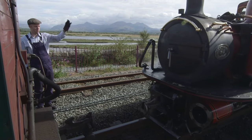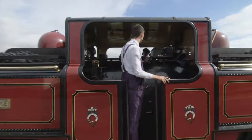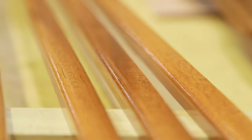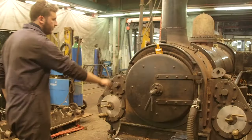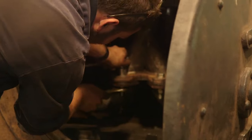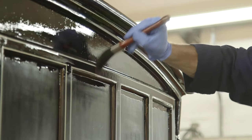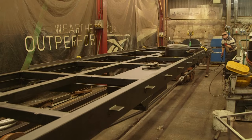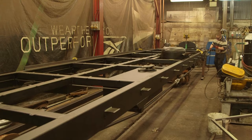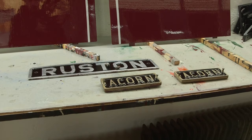Ian's connecting a carriage to the locomotive — this is called coupling. Because these trains are very old, they take a lot of looking after, which is why the Ffestiniog and Welsh Highland Railway have their own special garage with an amazing team of engineers, mechanics, joiners and painters. This place is a hive of activity. In here, they're building a brand new carriage from scratch. And in here, this is where the beautiful details on the outside of the carriage are painted on by hand.